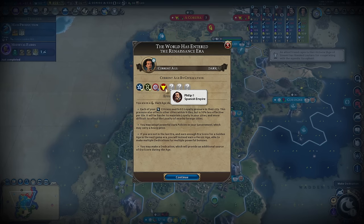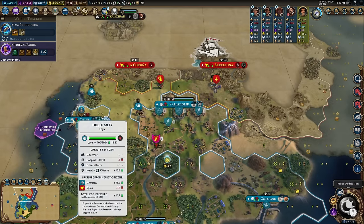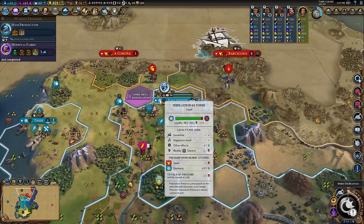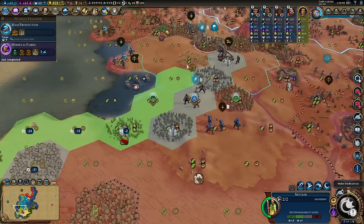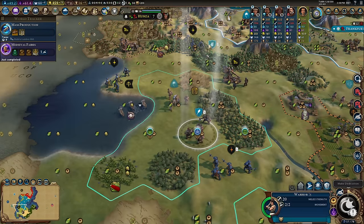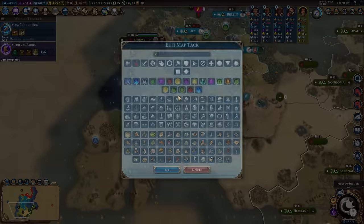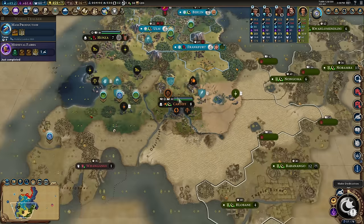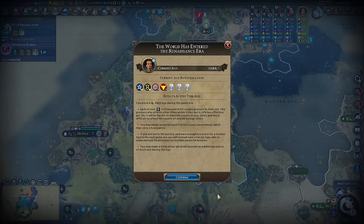Spain has gone normal, Coup is normal, Zulu is golden, and Mapuche is heroic. In a dark age, loyalty tends to suffer a little. Tria is fine; Valladolid is struggling a little but it's containable. My other planned settlement locations are fine at the moment, apart from one that's at minus 24 — that's pretty bad. It could be Armani pressure causing it.